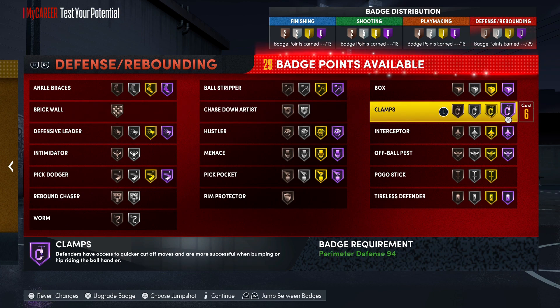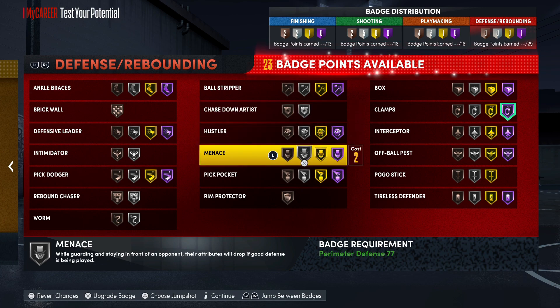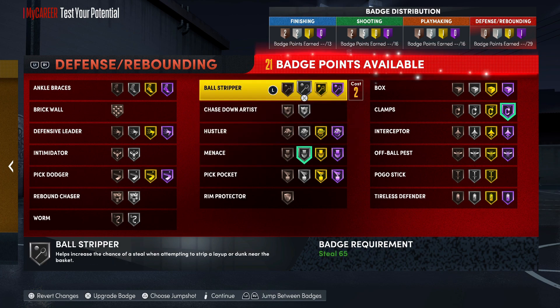Clamps — you want to go Hall of Fame on Clamps, that's your most important defensive badge almost. Even without Clamps it's not that hard to stay in front of the offensive player, but the badges that come with your perimeter rating make it even easier. Clamps is good, but Menace is a crazy badge — you know a lot of the animations so you definitely want to throw Menace on. We'll go Silver for right now.